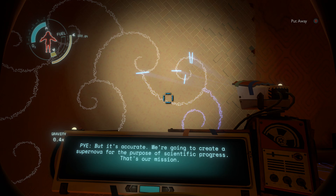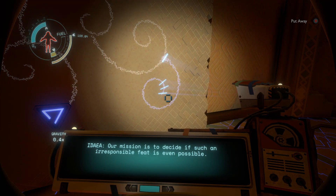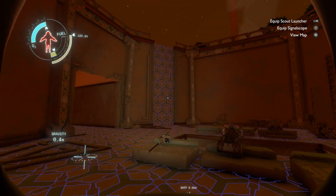But it's accurate. We're going to create a supernova for the purpose of scientific progress — that's our mission. Our mission is to decide if such an irresponsible feat is even possible.